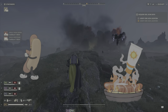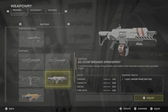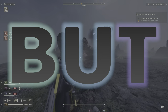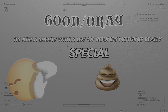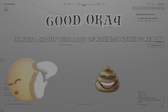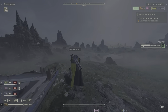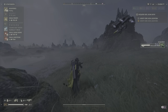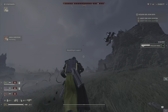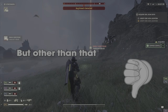The next shotgun is the SG-225SP Breaker Spray and Pray. This shotgun is decent but it's an average run-of-the-mill shotgun. If you like spraying and praying, this is your weapon. If you like accuracy, go with the Slugger. It has a lot of ammo but nothing else really stands out, so it goes in the okay category.